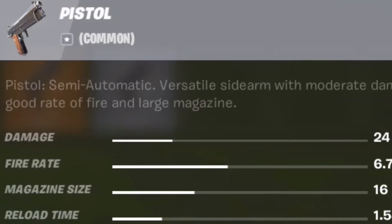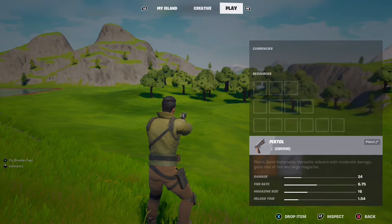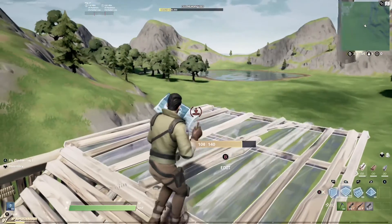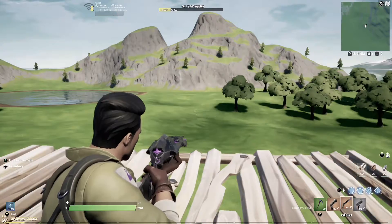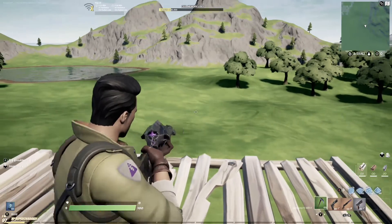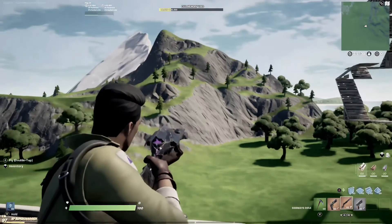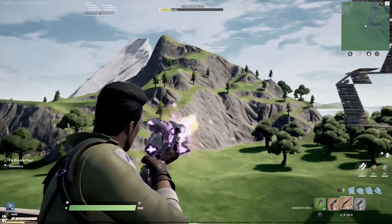These are the stats for the normal gray pistol: 24 damage, 0.75 fire rate, 16 mag size, and 1.5 reload time. Also, I forgot to mention that the sideways rifle got buffed and you should not sleep on this gun — it is really good and you should carry it in all rarities.